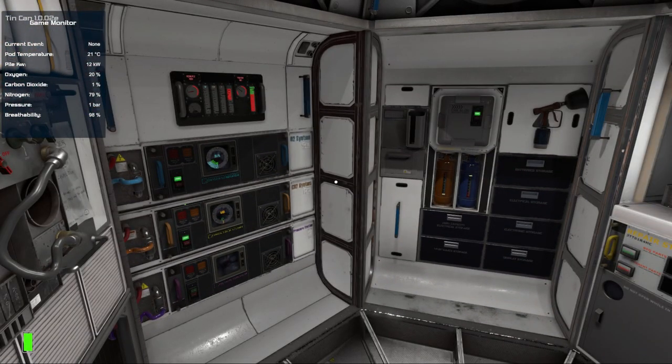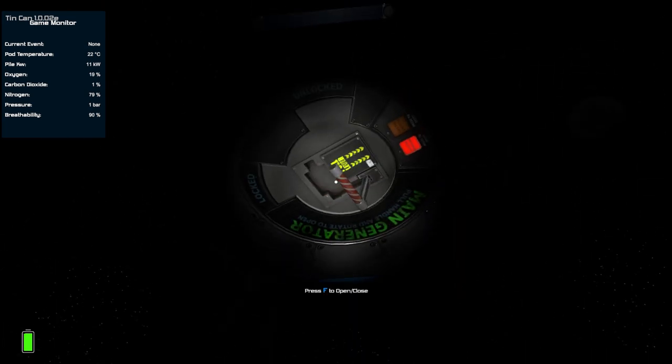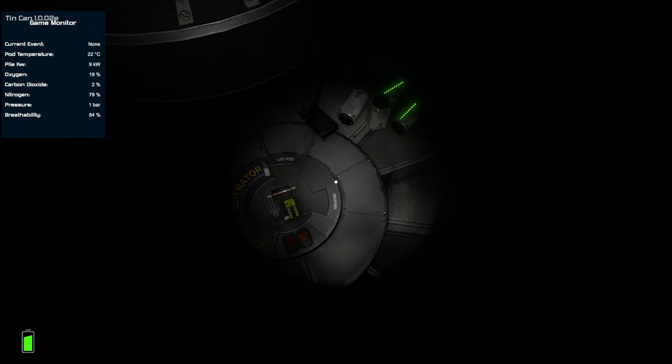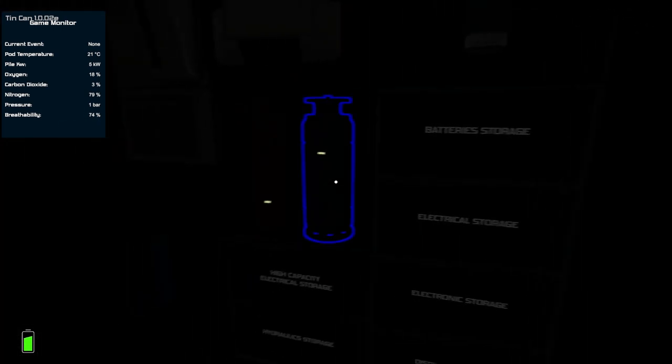The way to get around this is as soon as the event starts, you want to start going around the pod switching off all systems, then re-enabling only critical ones. I start with the lights, because once switched off I can see the green lights that are still on — this is also why it was useful at the start to switch off things like the battery charger, so when the electric nebula comes you have fewer systems to run through. Switch off the main generator to avoid generating more power than what's being used, then get down to the gravity generator and remove that as well. Now the pod is safe.